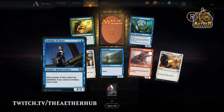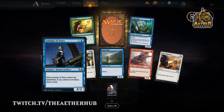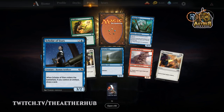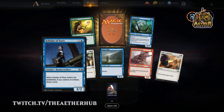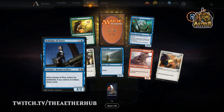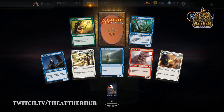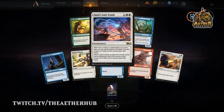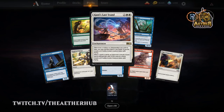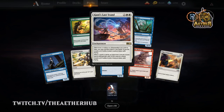Scholar of the Stars is pretty great, thanks to the Thopter maker — that three-drop common that makes the Thopter, I think it's Aviation Pioneer or something. This curves perfectly into it and you get to draw a card, which is the three best words in magic: 'draw a card.' John's Last Day — I tried to do the mental math on this to see if it would be any good in limited, and I really just don't think it is. It gives your opponent too much control over whether or not this gets activated.